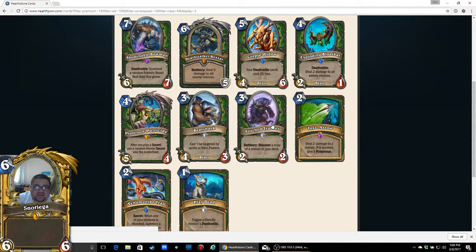Stitch Tracker: 3 mana, 2/2 — Battlecry: Discover a copy of a minion in your deck. Even if you play a high volume of creatures, which you likely will, I think this is a strong card. It will work better in Secret Hunter, because you're more likely to play more secrets, and it helps you search for the Huntress or Professor Putricide. I think this card is going to see a lot more play than people think, even though the body is weaker. I'm going to be generous and give it 4 out of 5 for Stitch Tracker.